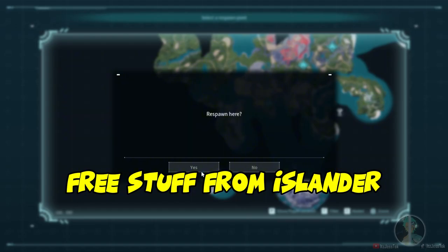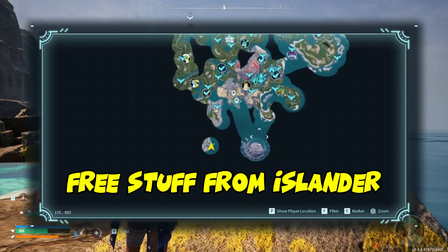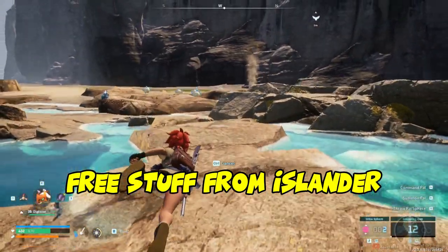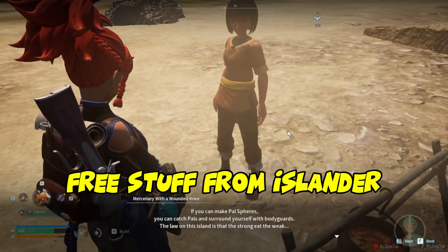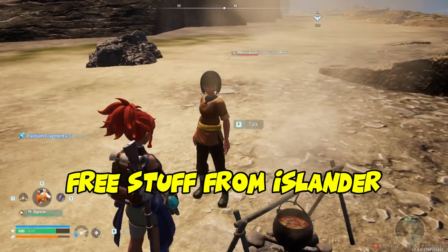Whenever you teleport to a different island, there's gonna be some sort of islander there — not a villager, an islander. They look sus, they look like they're just lost, but they have a campfire next to them. That's their indicator — talk to them and you're gonna get some free stuff. This is extremely powerful in the early game because free stuff is great.